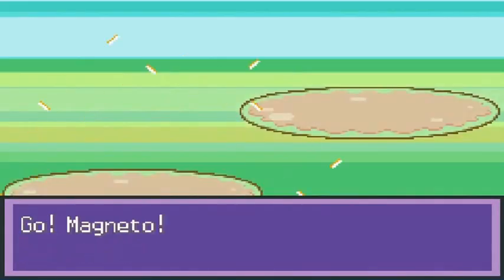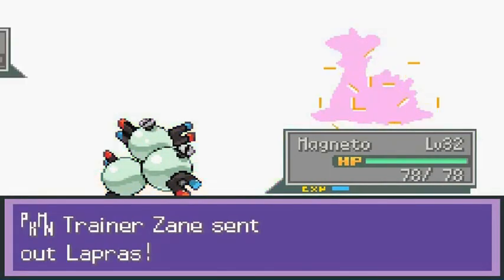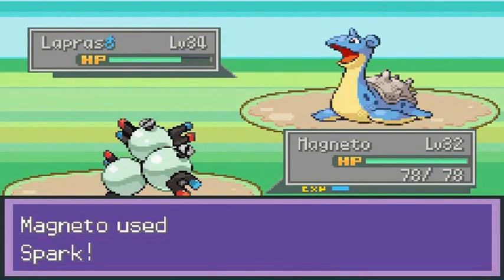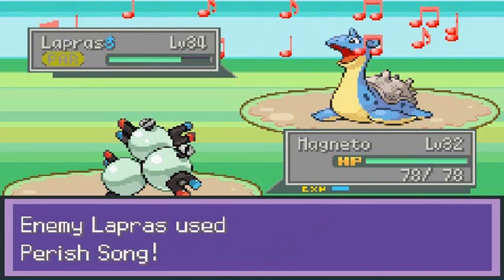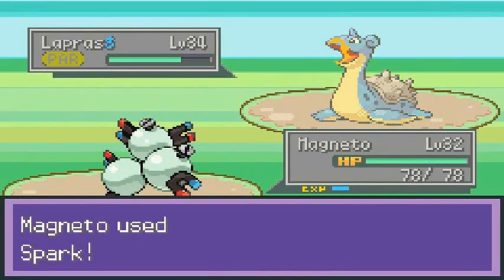Hopefully we can beat this next one with Magneton. There's Lapras, so let's go with Spark. It's super effective but it paralyzes him, which is good. There's that Perish Song, so speed button. Here we go again.